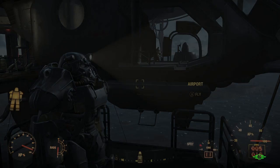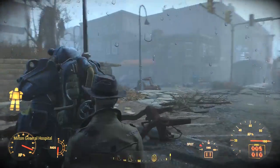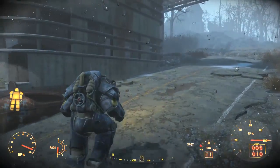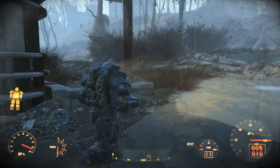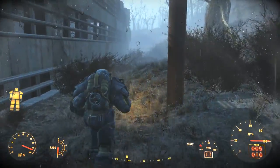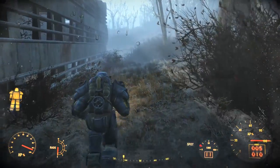We have to fly down here real quick. I'm gonna have to just walk very slowly because if you sprint, that's what really churns through the battery — the fusion cores. I have 10 of them right now, so we should be okay.